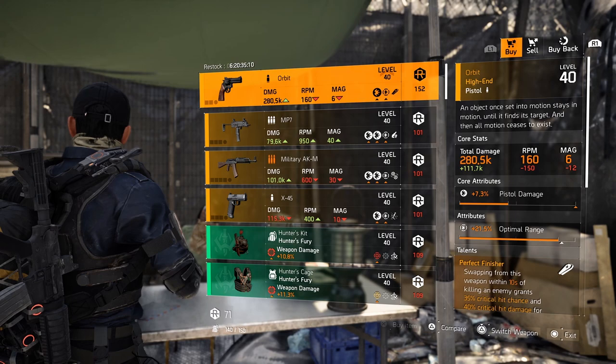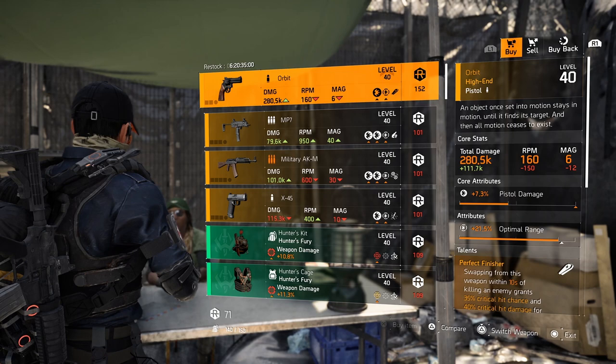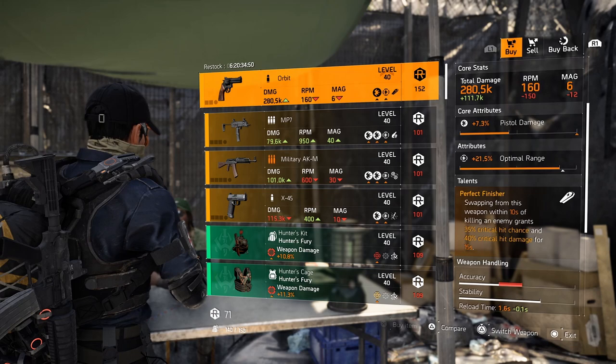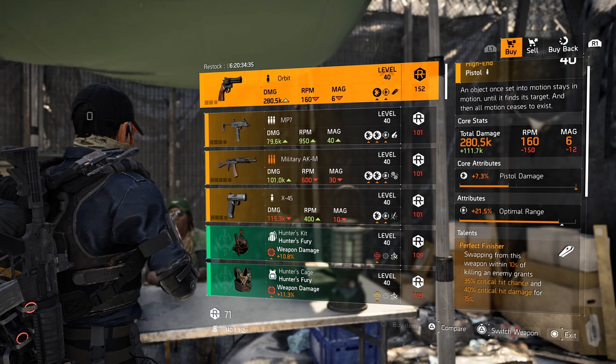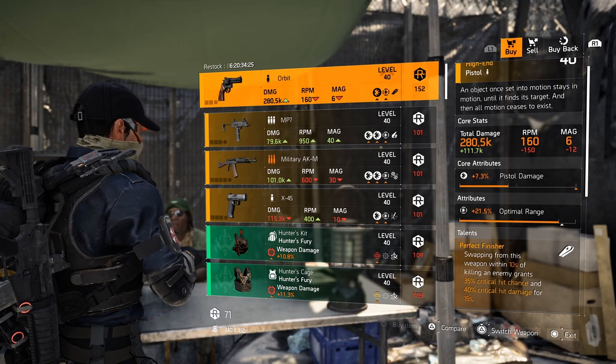At DZ South, the Orbit is for sale — this handgun is pretty hard to get and only drops in the dark zones. The named pistol with perfect finisher, giving you critical hit chance and critical hit damage when you take out an enemy. But it has very, very low rolls. You can pick it up if you didn't have the chance to get it in the dark zone. Roll the optimal range for damage to target out of cover and optimize the pistol damage — it'll set you back a few bucks but it's a very, very nice handgun to have.